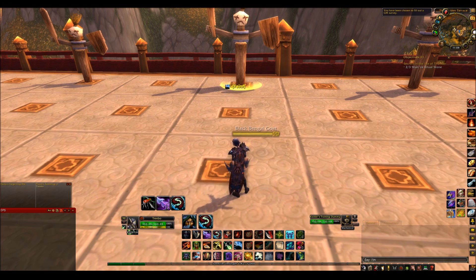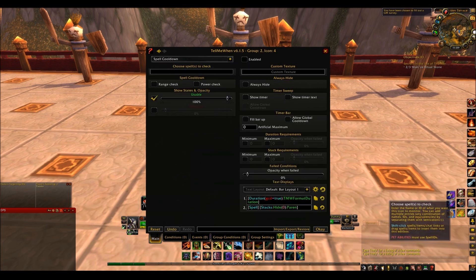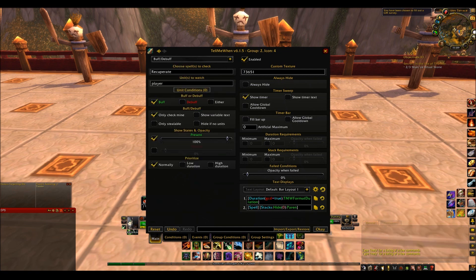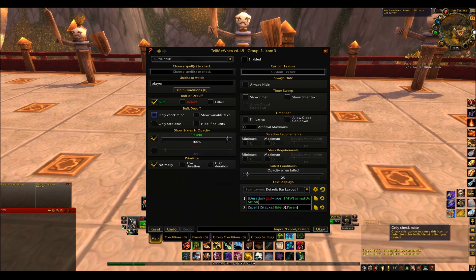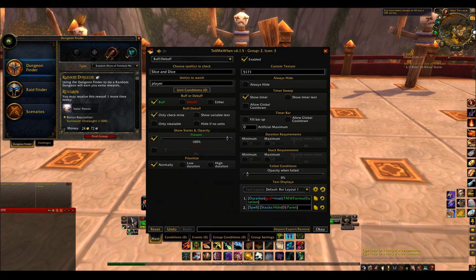For the rest of them I use: Slice and Dice, Rupture, and Recuperate. I'll put Recuperate up — because that's a buff on yourself. So Buff, Only Check Mine, Show Timer, Enabled, OK. And Slice and Dice — that is also a buff on yourself. So Only Check Mine, Show Timer, Enabled.